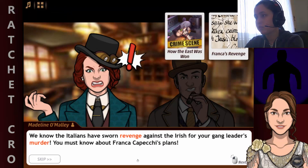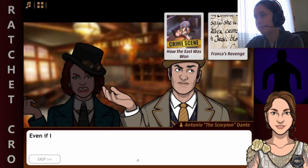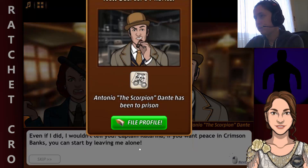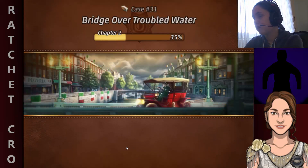We know the Italians have sworn revenge against the Irish for your gang leader's murder. You must know about Frank and Capetche's plans. Even if I did, I won't tell you. I can't continue to live in one piece in Crimson Banks — you can start by leaving me alone. I will, as soon as I arrest the killer.